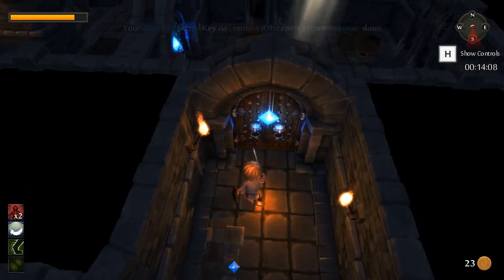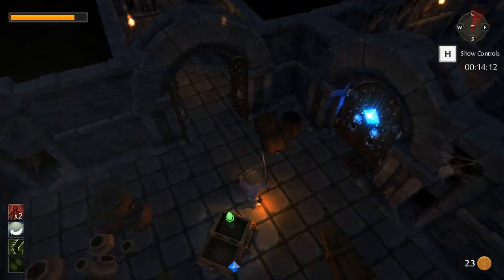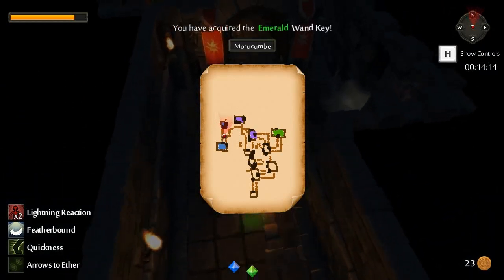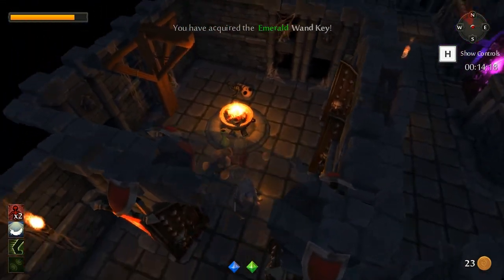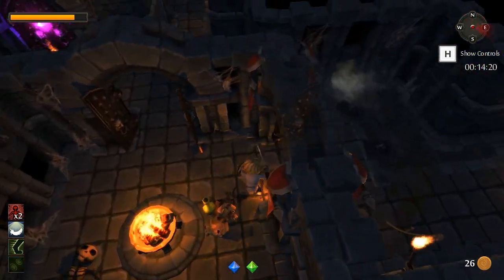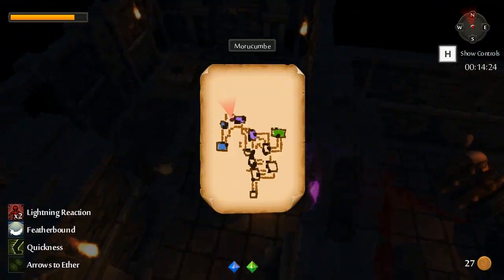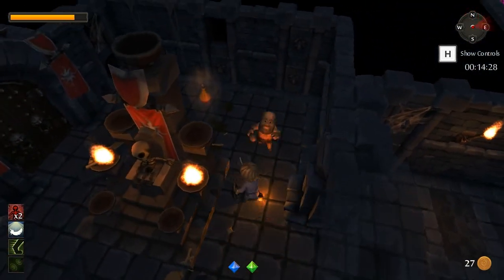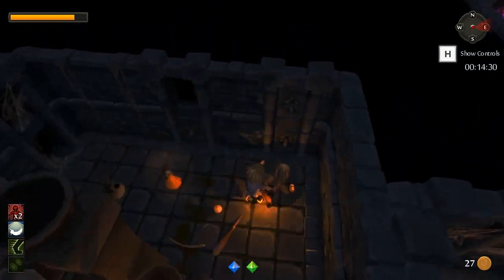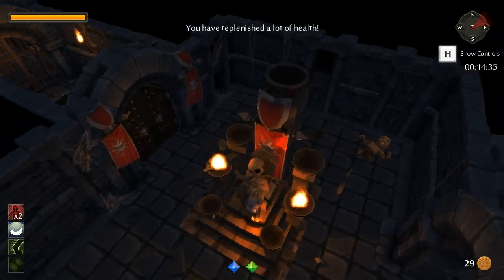But this one will probably have - yup! A green scepter! And on the map we've helpfully marked out which doors require the green, purple, and blue scepters. So there is a green door nearby. Is there someone we can free? That was a dead person - he seems pretty important. He also seems pretty dead.